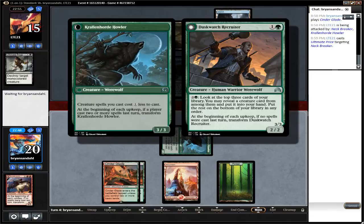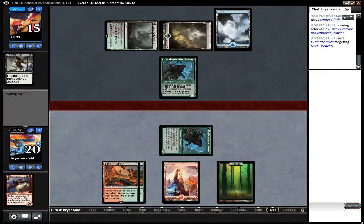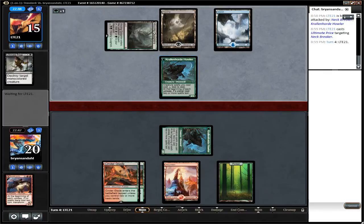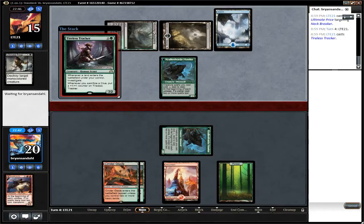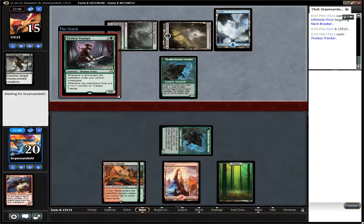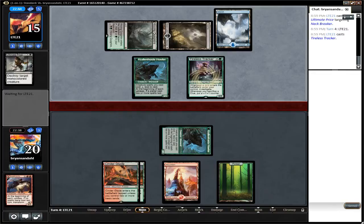I have to admit, having a Duskwatch Recruiter would probably be a little more helpful to him right here. But we don't know what's in his hand. Being able to cast creatures for one less mana is going to be helpful. Tireless Tracker — if he held back a land so that he could get a clue token from Tireless Tracker, he could play another 3-casting cost creature. He did.